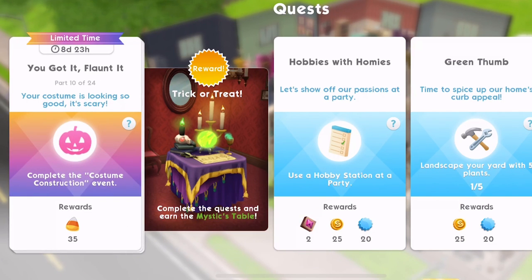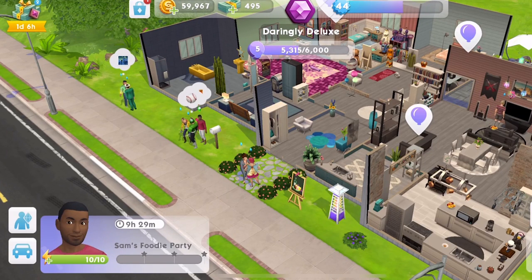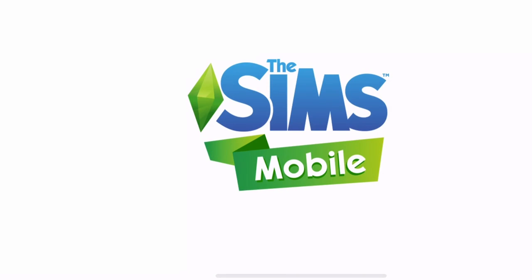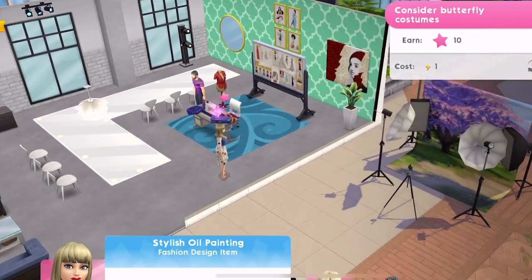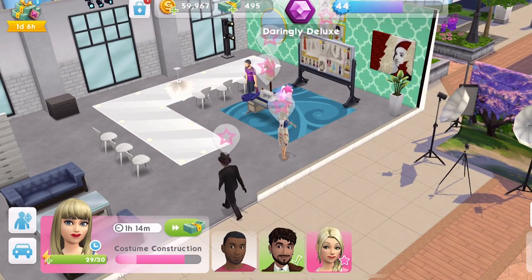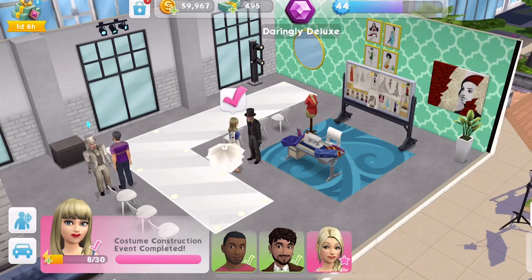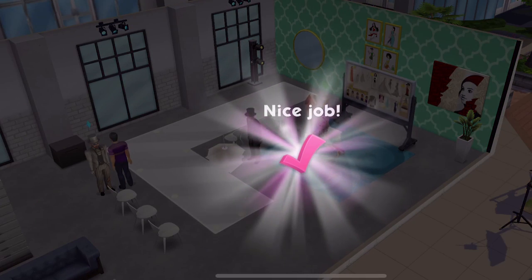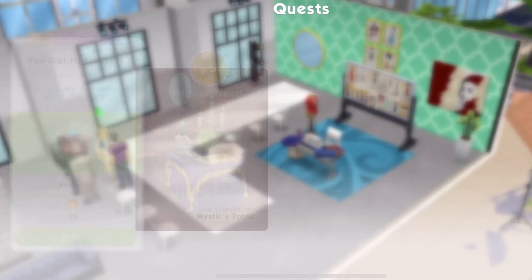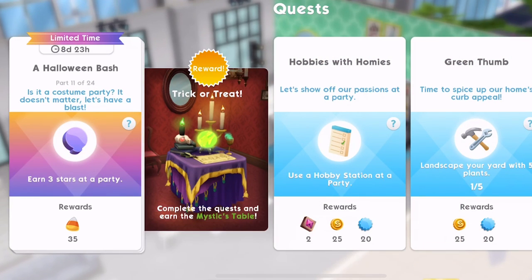Part ten: 'Complete the Costume Construction event.' This is one of the special Halloween activities. I have it on the go at the moment — we started it at the beginning of the event because we knew it was going to pop up and we get a lot of candy corn for doing it. She's got one hour 15 left but she's got full energy so we may be able to get her done quickly. We've finished the Costume Construction event — we should watch the video to get those extra 13 candy corns. Quest part completed — 35 candy corns as a reward.